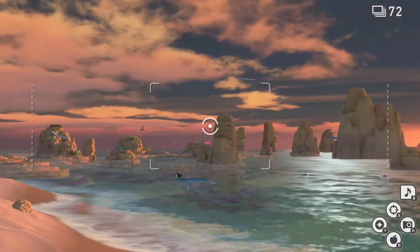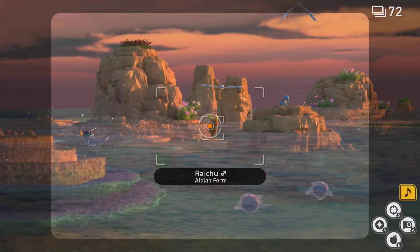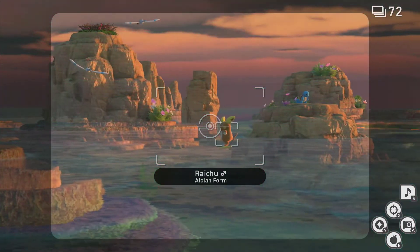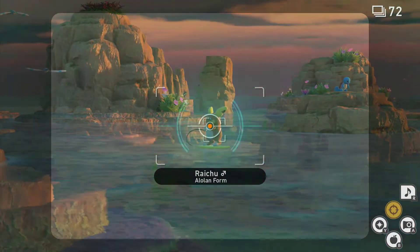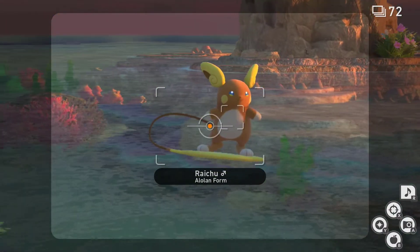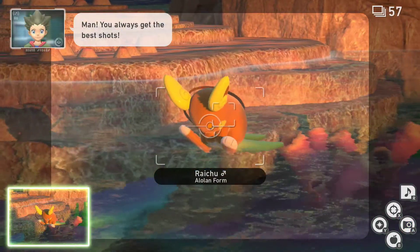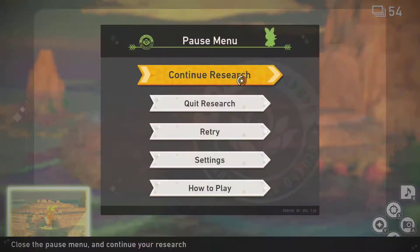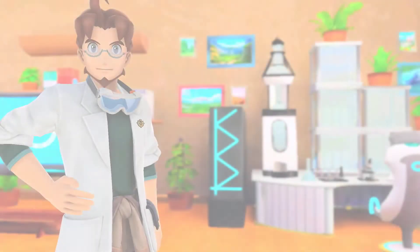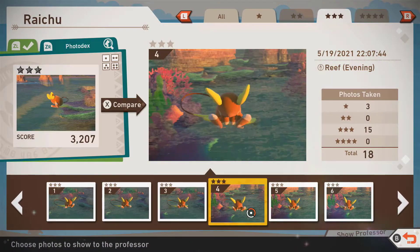Alright, so back in here. Let me see if I can get this one again — I just want to pay attention to this Raichu because I did miss the three-star. It may be just one of those idle interactions. There — he sits down and paddles in the water and plays. Isn't it bloody adorable? And as you can see, it's the three-star. He's so adorable.